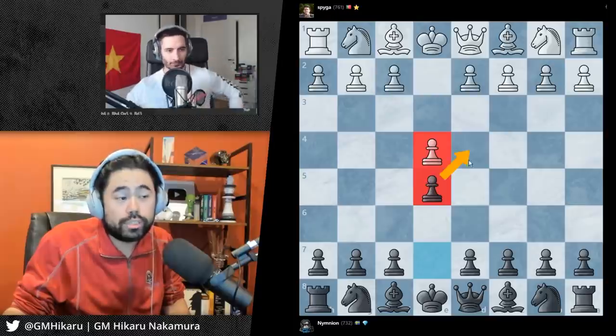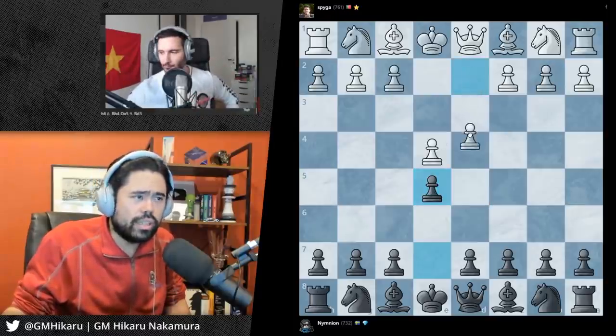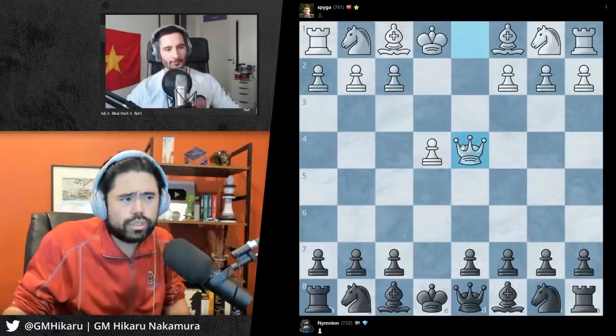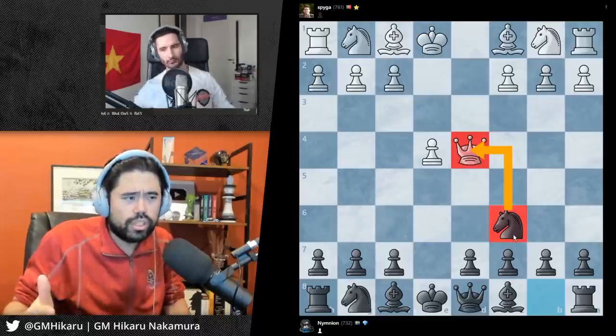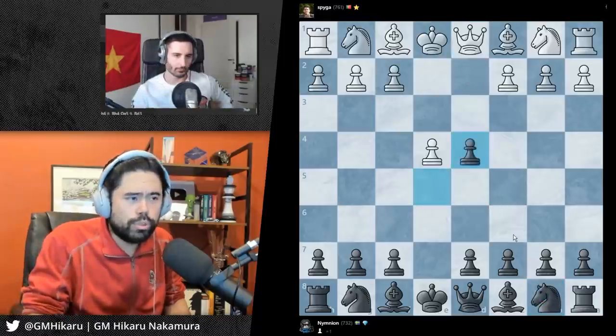Secondarily, if white tries to push a pawn to get more pawns in the center, you would capture. If white captures and you're able to bring out your knight quickly with development where you attack the queen, then you bring out this horse before your opponent does. So when you push a pawn in the center, for example this is another opening I do not recommend - it's called the French Defense.